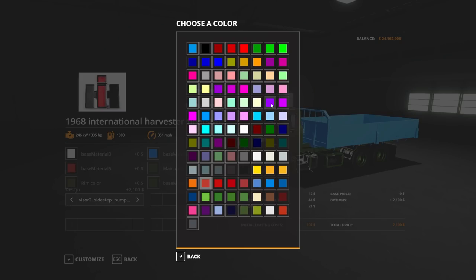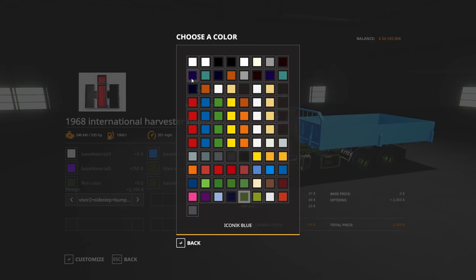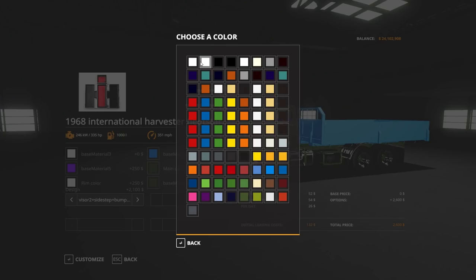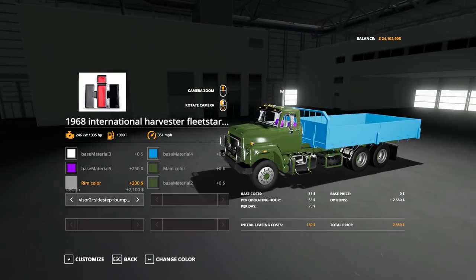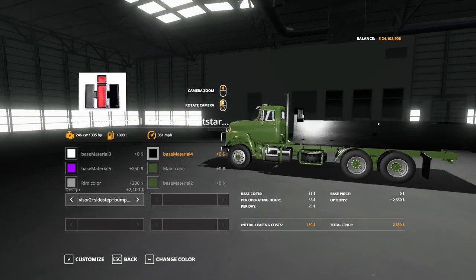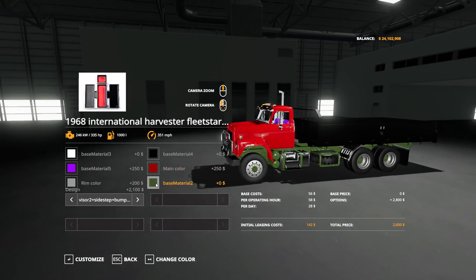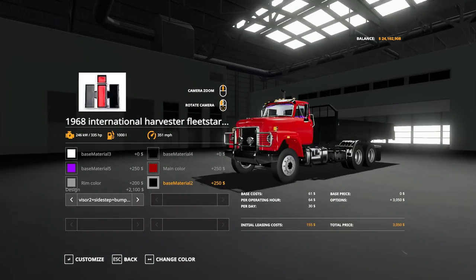We'll go with purple seats. Rim color — iconic blue. Looks a bit weird... that looks good, actually, in my opinion. Moving on. Base material — let's make that black. Main color — make it red. Base material — can we make that black? That looks a whole heck of a lot better than what we started with.